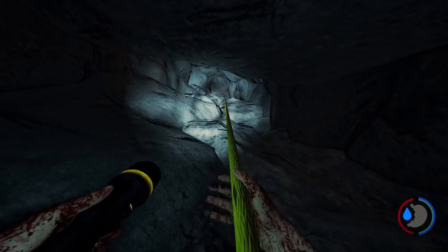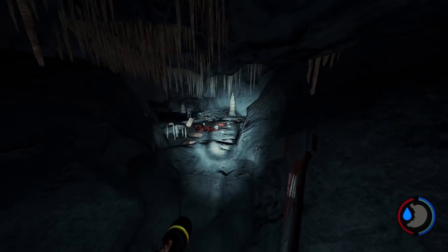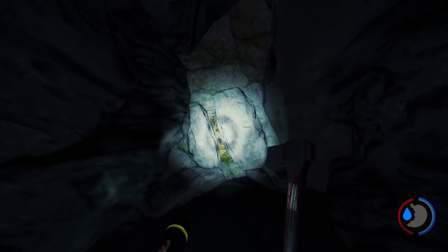Then all you have to do is reverse the way in and follow that to get out. Climb to the top of the rope. Then you want to make a left when you get out of here, and then again at this junction here you want to make a left. There you can see we've got the cave exit.